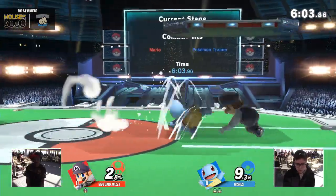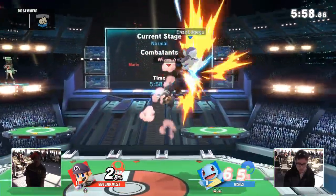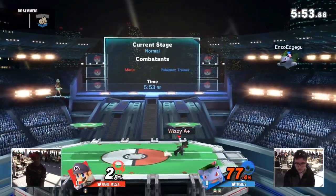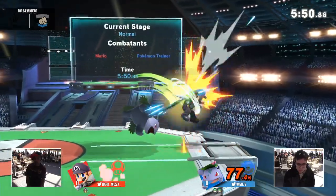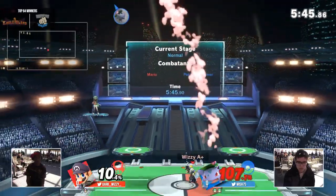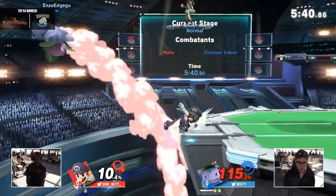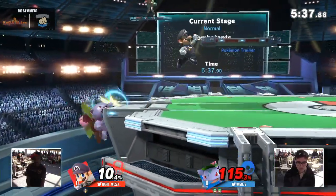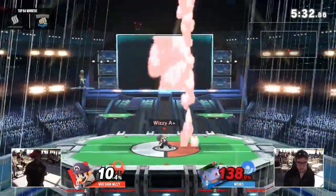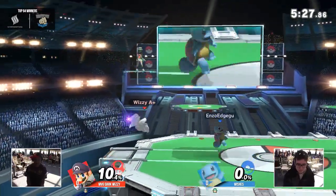It was going to be a tough matchup when it was even stocks — it's a hell of a lot tougher now being down a full stock deficit. But he's doing big Mario combos, and wow, he read the Pokemon Switch and continued the combo. Dark Wizzy sometimes knows something about the game that most mortals just do not. He wants to stay dedicated to Mario, and Mario struggles a lot harder in this game than previous iterations, just because everything he can do, a lot of characters can do better — approach easier, stick on opponents better, deal more damage. When you're this dedicated, when you're this talented of a character specialist, you've got to put respect on the name.